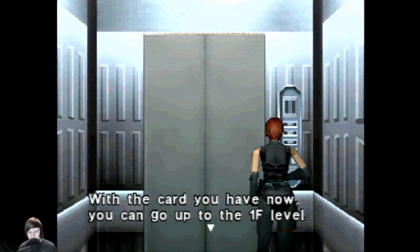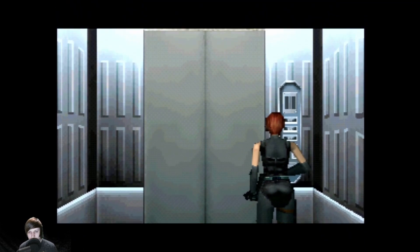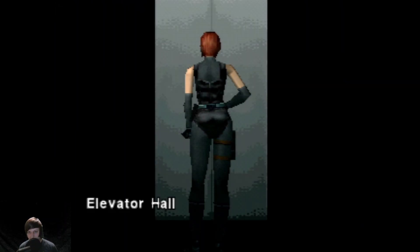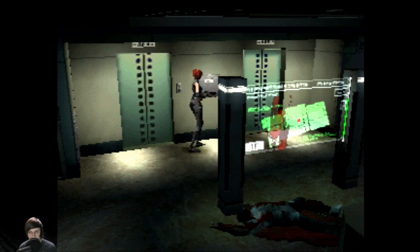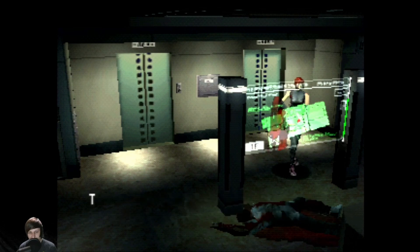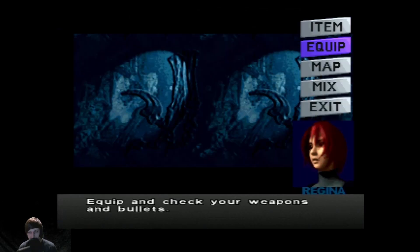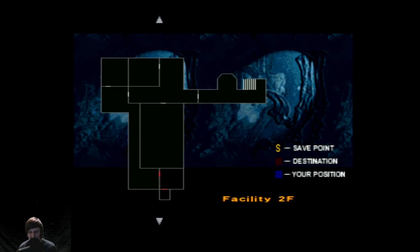With the card we have now, we can go up to the first floor. Let's do it. We're probably going to need to rewrite our card again eventually. What is this in the middle here? Nothing in particular. The map of the first and second floors is shown on the panel. There's no way this guy's secret lab just appears on the map somewhere, right? Oh, we can see behind that — there's that locked door, there's one more room there. That must be something we have to go through a vent to get through or something.